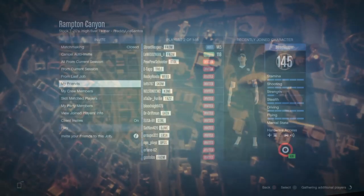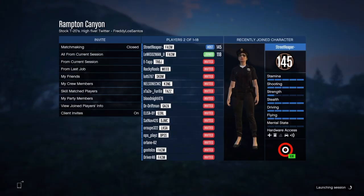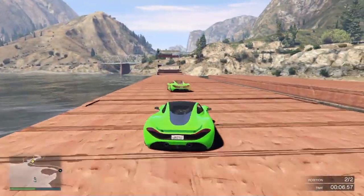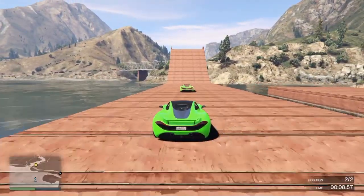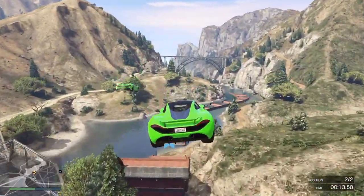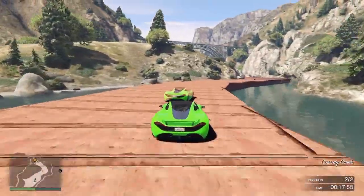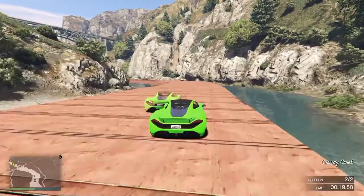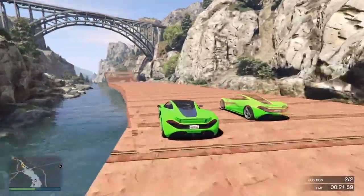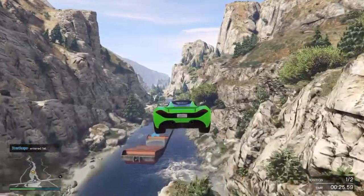Third, I went with custom races. Anytime you see a custom race or even create your own, they're a lot of fun, easy, and they don't cost you anything. The longer you're in a race and the more people you have, the more money you'll make and the more fun it'll be. There are my three favorite methods to get easy money and RP.